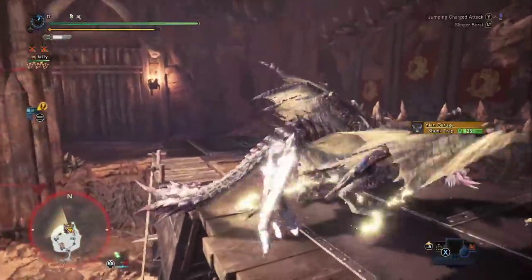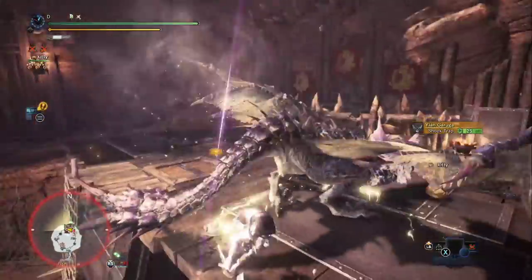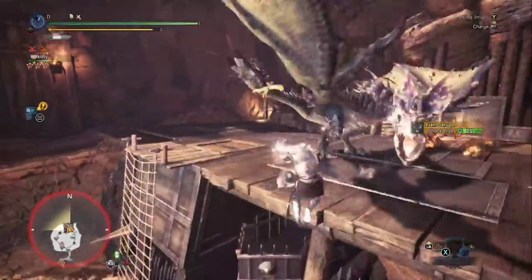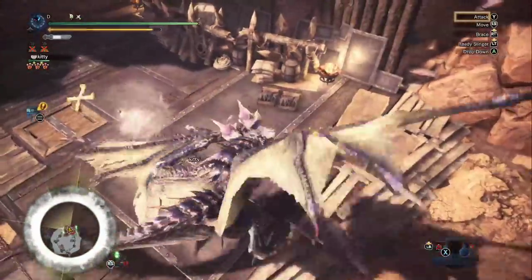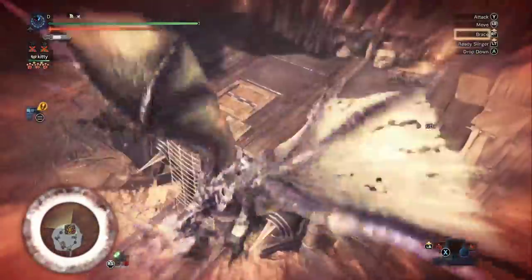He's facing the wrong direction — it would be much more damaging if he was facing toward us. So we're just going to hit him in the tail; it's not really the best hit zone and it's not softened — it's the head that you want. You'll notice we grab him right away. Easy mounts for your teammates. In multiplayer, mounts are really powerful.